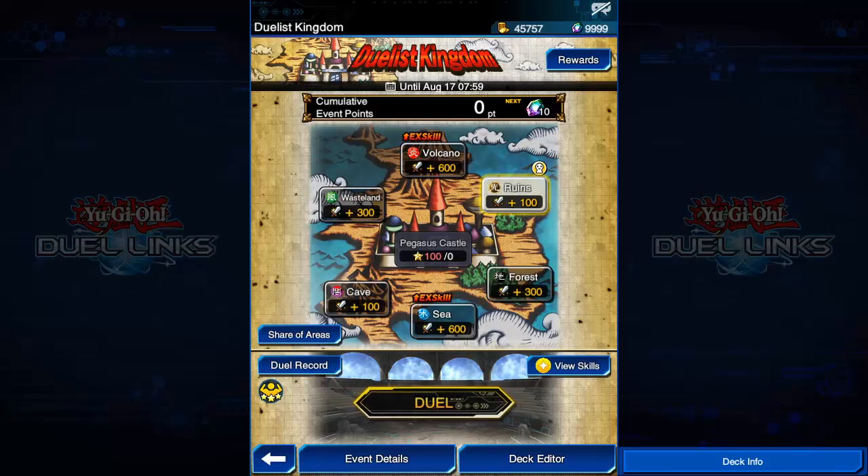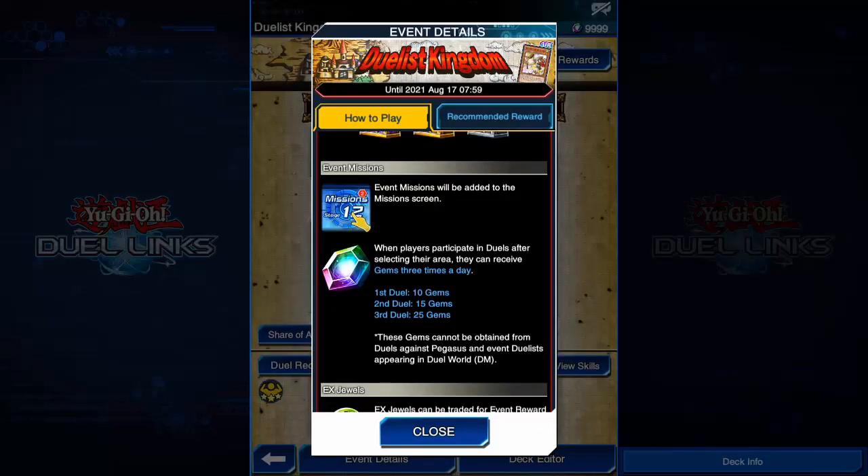I know the event isn't like super good or something, but at least we got a Duel Monsters event after ages, and it's a PvP one so it's not that boring to play. Another good thing is you can get 50 gems for each day if you duel 3 times, and for the 4th duel you get X-Jewels to use on Trader X, which reminds me of the KC Cup's event gifts and also the TDGP for 5D's World.